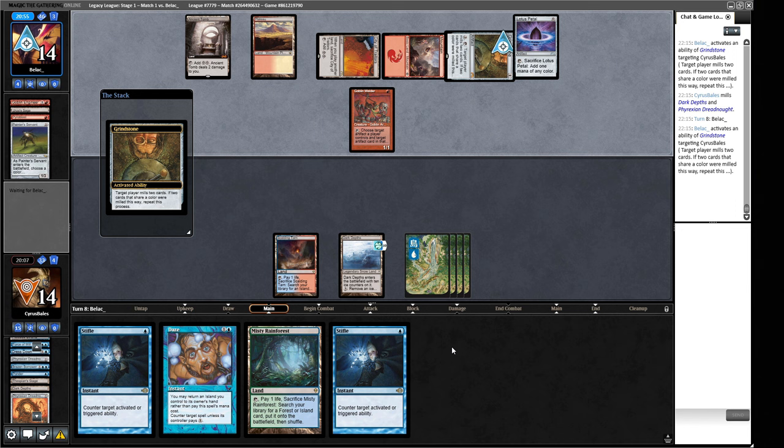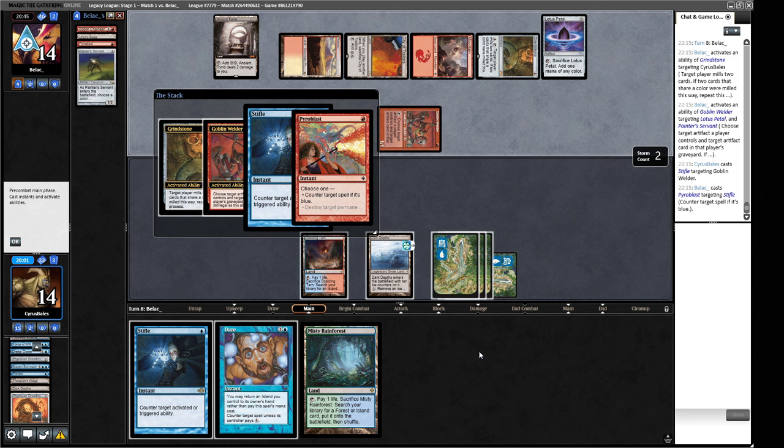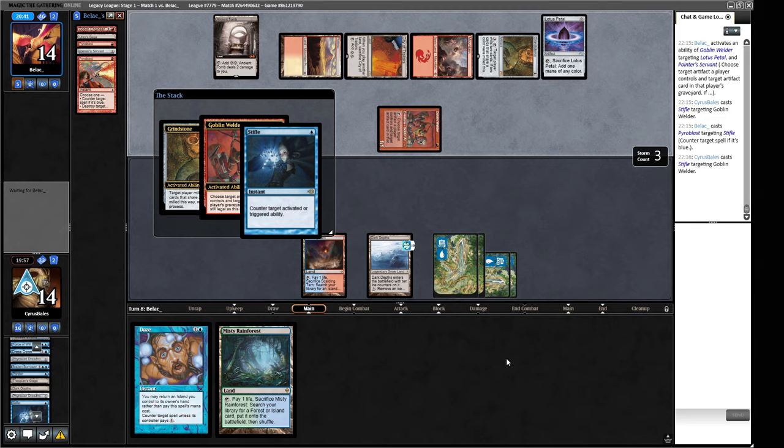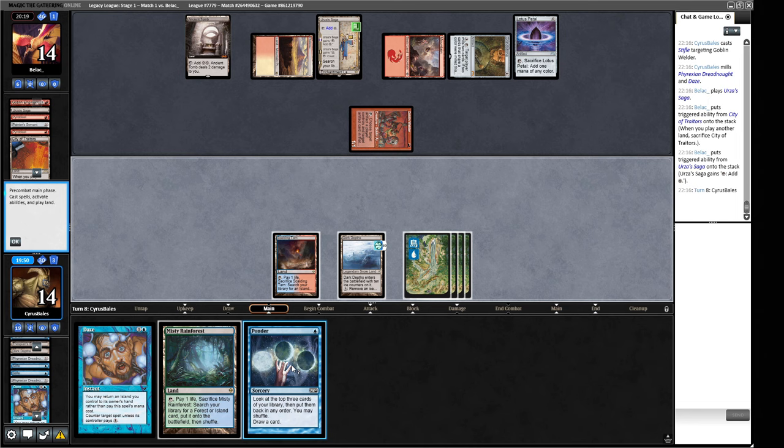They're attempting to mill us and they're going to weld in response. So we can stifle this Welder activation. Pyroblast — there is a Pyroblast. And we stifle this Welder activation again. They can just redo that next turn though, so not feeling amazing about this. A Ponder — pleased to see you, Ponder. We need some help. I don't mind the Brainstorm. We'll crack this — we have no targets but we do want the shuffle.